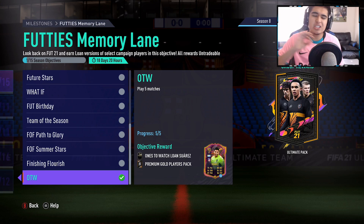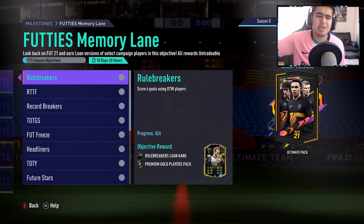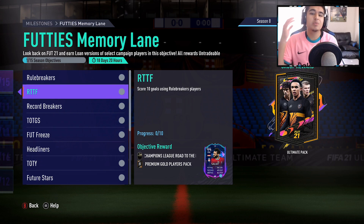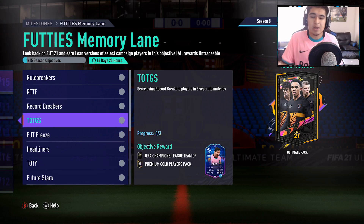Let's say you played five Division Rivals matches — you won or lost, whatever. You get that Suarez, and you also get a Premium Gold Players pack which has three gold rares and nine gold commons. Then you take that One to Watch Suarez into beginner Squad Battles, score six goals with him, and you unlock Harry Kane plus another pack. Score 10 goals using Harry Kane, you get another pack and Mo Salah. Then it just keeps going — you get the Record Breaker, you unlock Messi, you get a Team of the Tournament player, and it just keeps going.